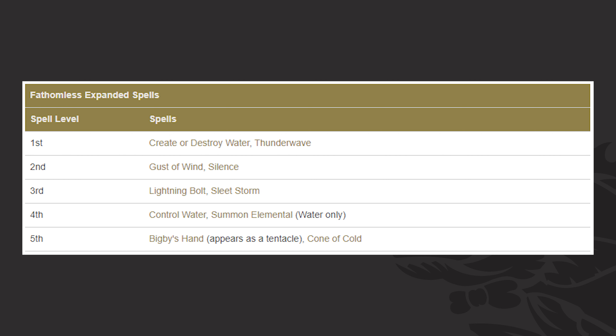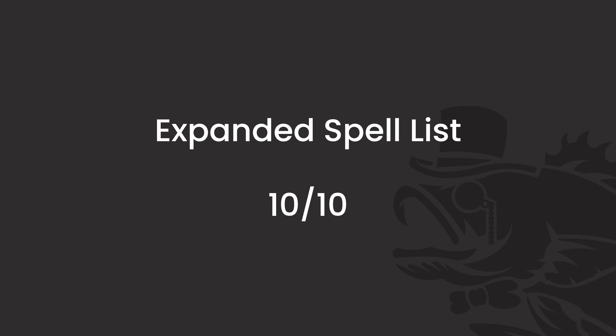Bigby's Hand is very versatile and can do a lot of things both in and outside of combat. There's really not a bad spell on this list, and it's kind of weird to say that. I would say Summon Elemental is probably the worst one, and that's really saying a lot because Summon Elemental is really not that bad. There really isn't one that I truly dislike on this list — I would take pretty much all of them honestly. So that means we've got to give this a 10 out of 10. This list is pretty fantastic in all situations, and I think you can find a use for all 10 of these on pretty much any build.